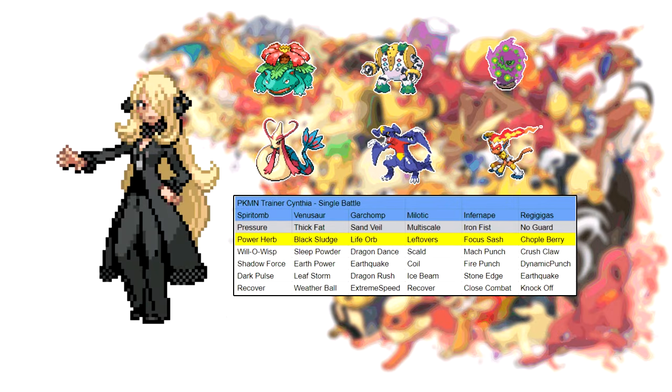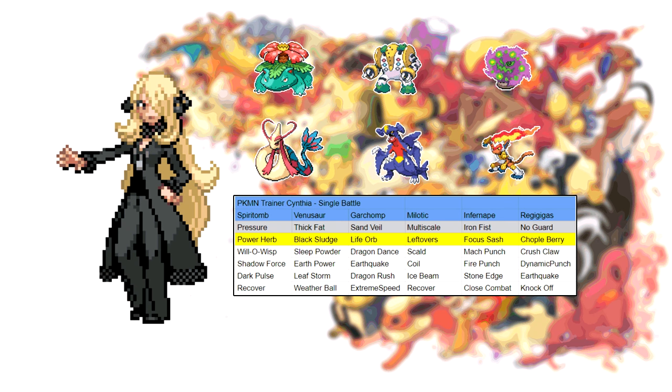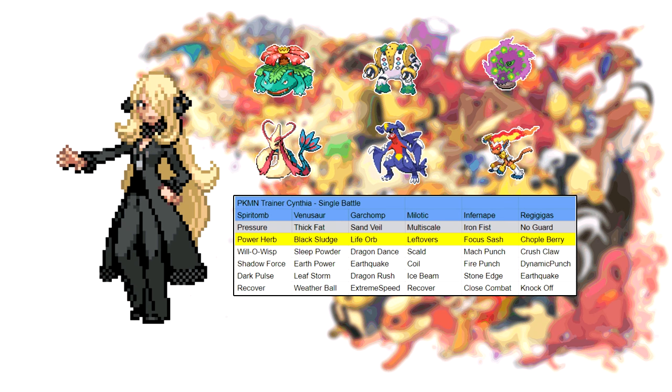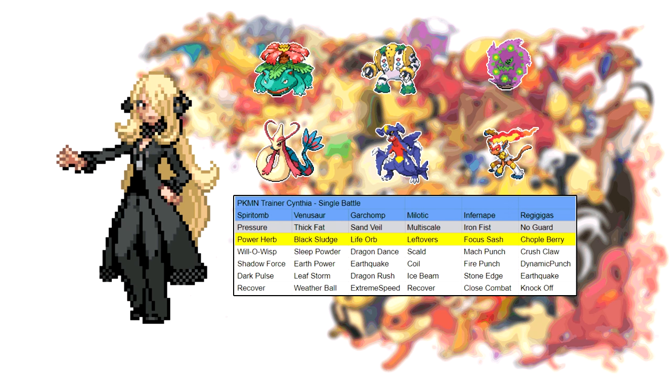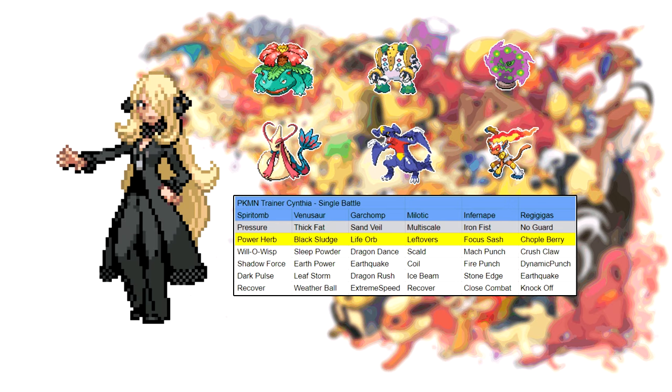The first major boss battle in the post-game is Cynthia. She's got a team consisting of Sinnoh's finest, like Infernape, buffed Spiritomb, multi-scale Milotic, her signature Garchomp - this time with Dragon Dance - and an absolutely terrifying Regigigas. There's also a Venusaur on this team for some reason.